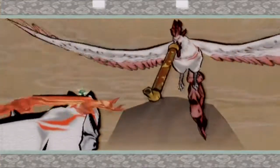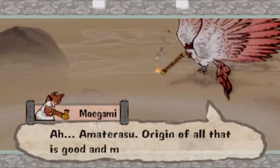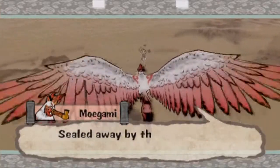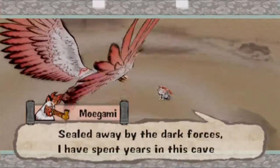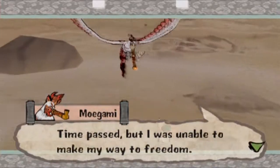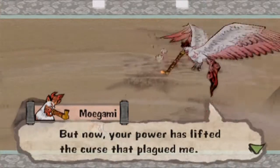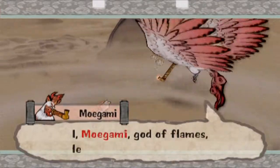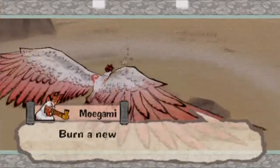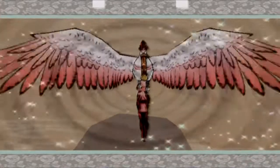That bird is smoking a pipe. 'Amateras, origin of all that is good and mother to us all. Sealed away by the dark forces, I have spent years in this cave. Time passed, but I was unable to make my way to freedom. But now your power has lifted the curse that plagued me. I, Moegami, god of flames, lend you my fiery power. Burn a new source of light into the obscuring darkness.' Yeah, that's wild.